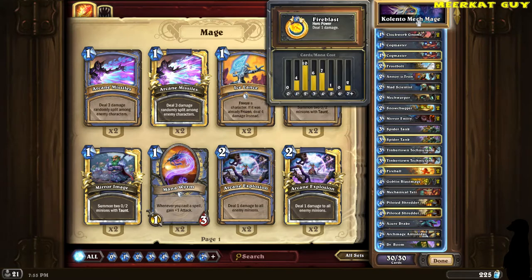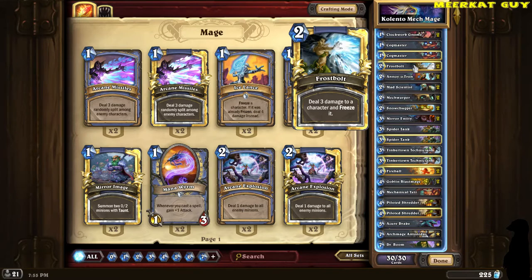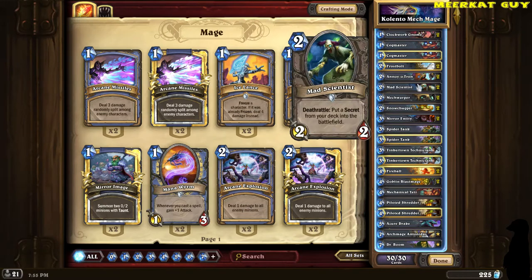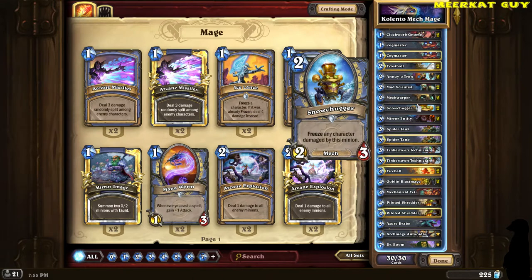Let's go ahead and hop right into the deck list. I've got two Clockwork Gnomes, two Cogmasters, two Frostbolts, two Annoyotrons, two Mad Scientists, two Mech Warpers, and two Snow Chuggers. Now let me pause on the Snow Chugger really quick — if you are playing against any hero that has a weapon, you definitely want to mulligan for this in the very beginning of the game.